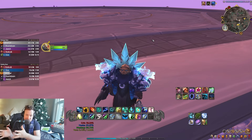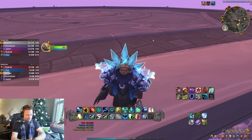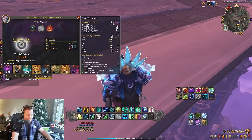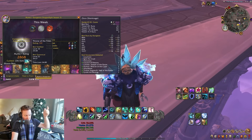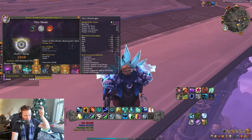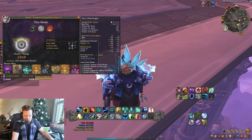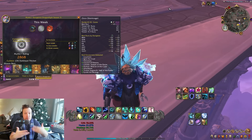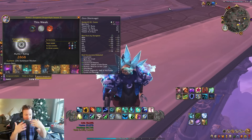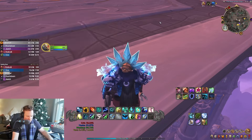I'm going to get right into a 22 Throne of Tides run. I've been doing other keys as well with this build — some 23s, a Blackrock Hold, an Atal Dazar, 22s on Throne, Dawn of the Infinite, Waycrest Manor 21s, and a 22 on Dark Heart. That one went over time. But these keys show this is a viable build, and it's very viable in the higher keys.